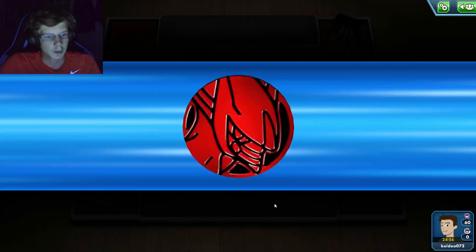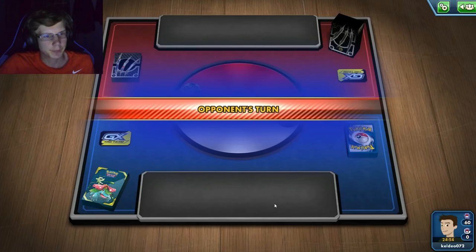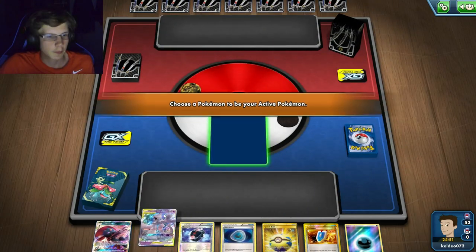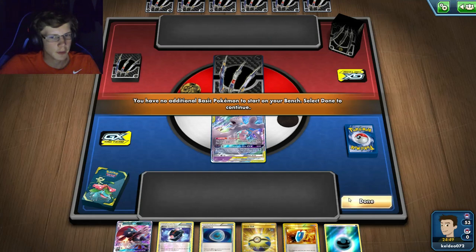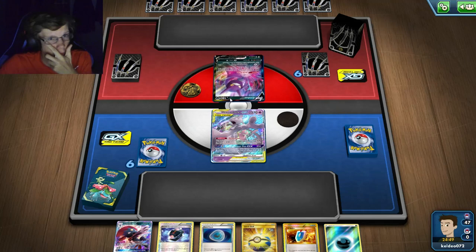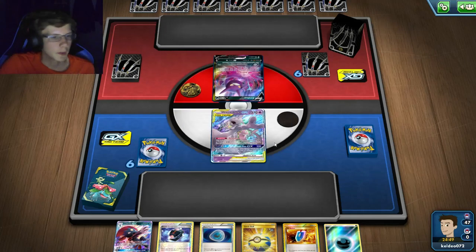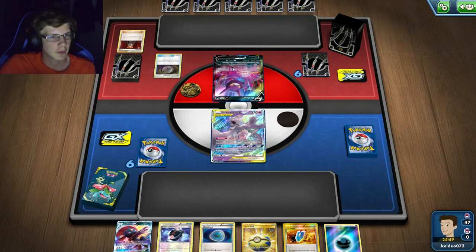Going into another game — I'll lose the flip. I haven't gotten a first-turn item lock yet, so hopefully this is the game. I'll be going second and I start with a Mewtwo Mew — this is a very good start. I just need my Naganadel to be in my deck and Dimension Valley. Item lock is very good but it depends on what energy my opponent has.